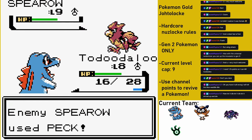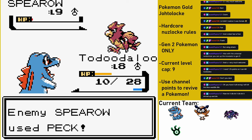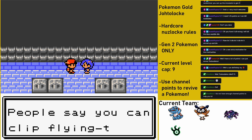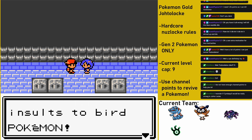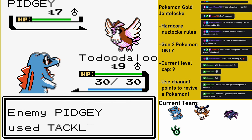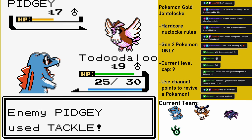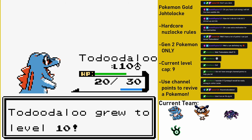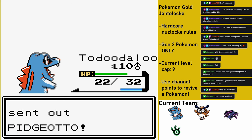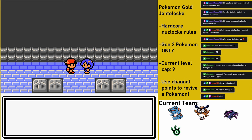The rematch against Bird Keeper Abe goes much better, as I decide to make Toodaloo use Rage instead of Scratch this time. Abe's Spearow does manage to get a crit on Toodaloo, but a health berry helps Toodaloo stay alive and get revenge against Abe. After beating the next gym trainer and leveling Fred up a bit in the Sprout Tower, it's finally time to take on the first gym leader, Falkner. I start the battle with Toodaloo and start spamming Rage against Falkner's lead Pidgey. Fortunately Pidgey uses Tackle instead of Mud Slap, so my accuracy is untouched as Toodaloo's Rage continues to build. After taking down Pidgey, Toodaloo levels up to 10. With some Rage built up, Toodaloo easily takes down Falkner's ace Pidgeotto with two more Rages, ending the first gym battle in my favor.